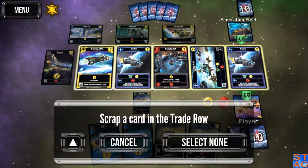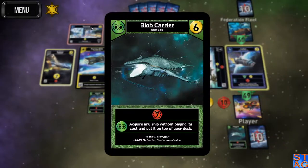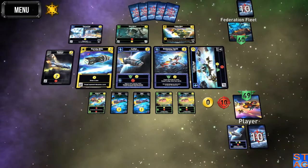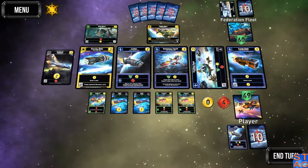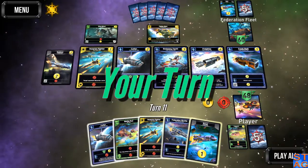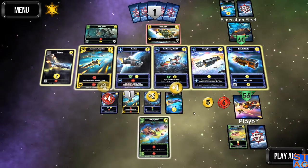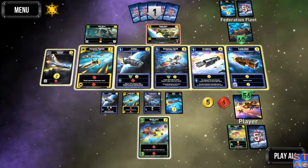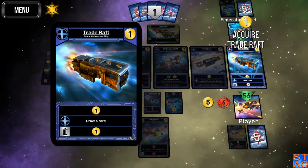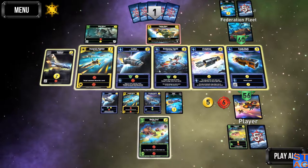Scrap a card in the trade row — I'm going to scrap the supply bot. I can definitely buy that bastard. Taking the blob carrier early — any ship without paying its cost, put it on top of the deck. If I play it with a blob fighter, which I don't have yet, that's going to be a big thing. Kick the Port of Call out of play, mainly because it's going to cut their trade down significantly — they only had five that time instead of eight. Another new card we haven't seen: this is called the Trade Raft. Trade Federation ship — it acts a little bit like a scout, but the ally ability lets you draw up another card, and if you want to dump it, you get a second trade for it. That's actually not a bad card, so I'll pick that one up.